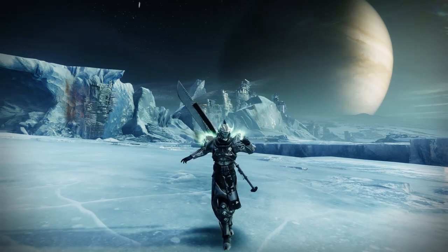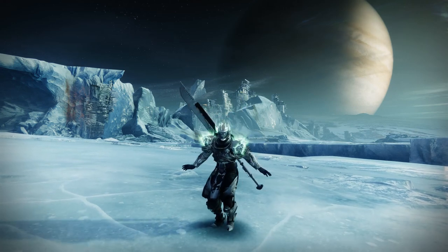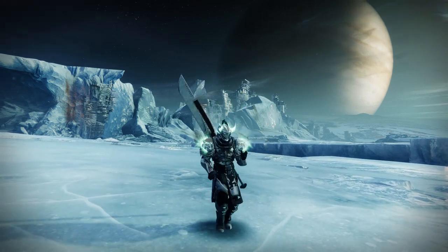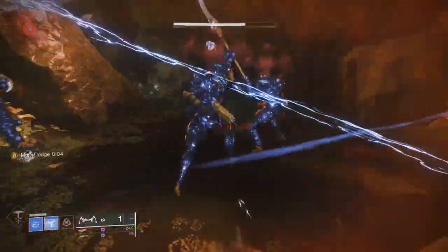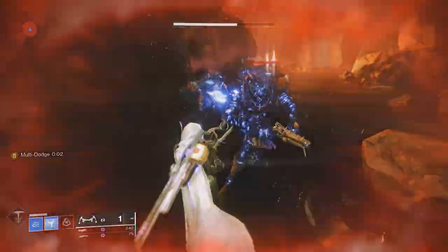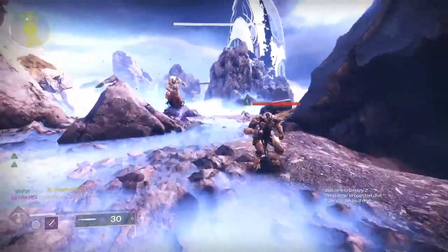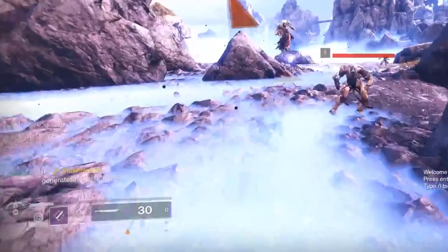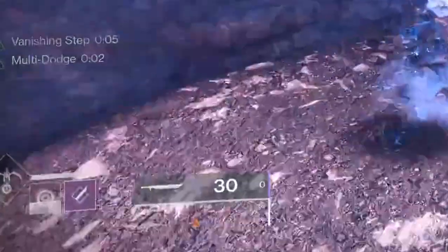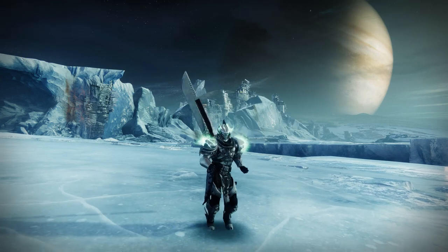With these three rules in mind, I am here to bring you the Hunter buffs that you never knew you needed. First, we have Radiant Dance Machines. What are these boots even in the game for? Now if you were around when these boots first dropped, you'd know they were nerfed into the ground because of how they used to work with Dynamo. Dynamo gives you a chunk of super energy for dodging near enemies. The thing that made the boots broken was the fact that each dodge activated Dynamo. It was absolutely ridiculous, but pretty funny.